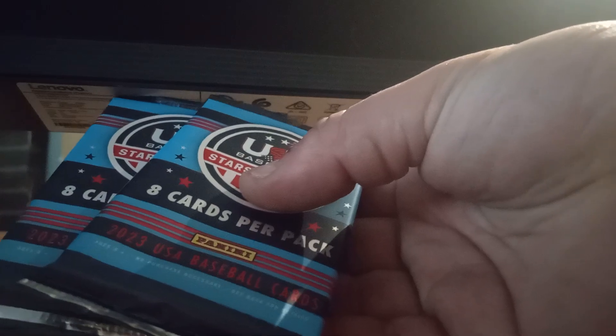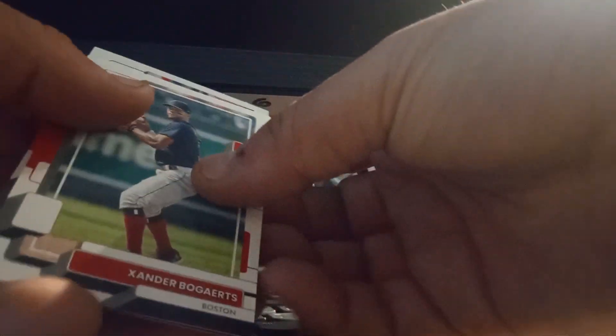Also got 2022 Allen and Ginter, two Stars and Stripes USA packs, and 2023 Prism Draft, which just came out. We'll do it in that order. We should be guaranteed three hits — one in the Prism and two in the Stars and Stripes.